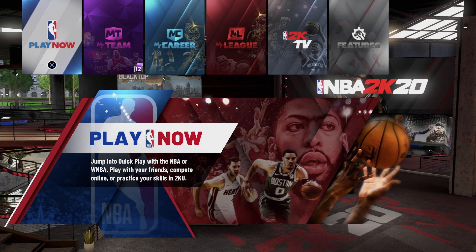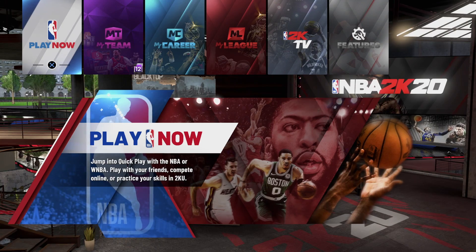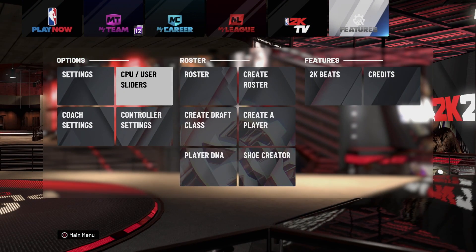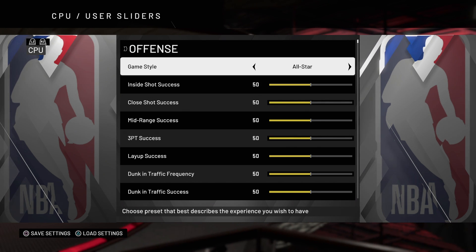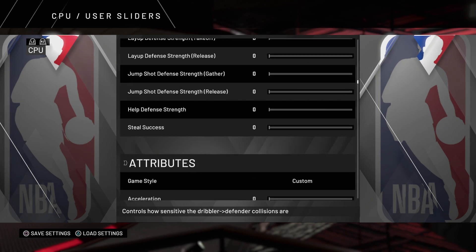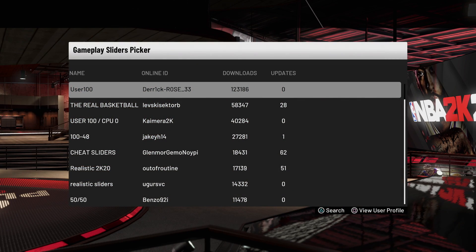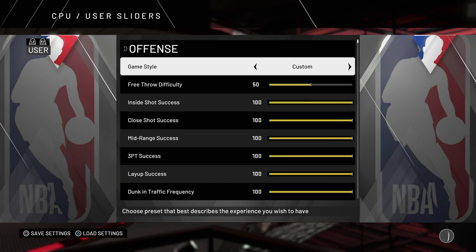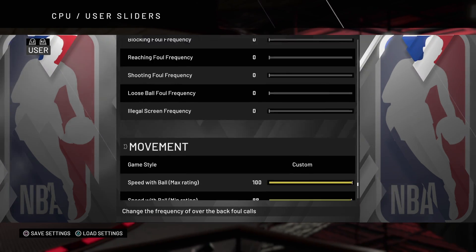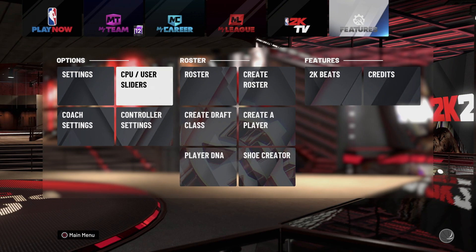Anyway, on to the video. Today's video is about the new badge glitch method where it gives you rookie difficulty and you get 100 game speed, so it's pretty much a win-win. The first step is to go into your options, go to CPU and user sliders. For the CPU sliders, put this on custom — the custom settings I have set means the CPU will be very weak and cannot do anything against you.